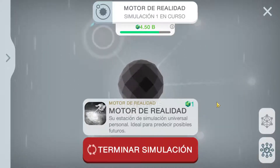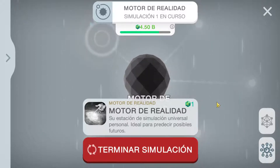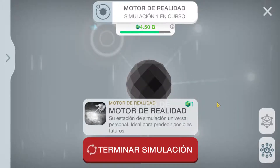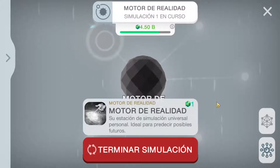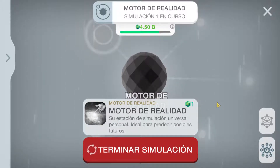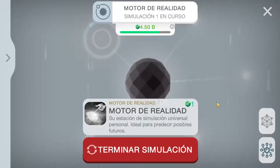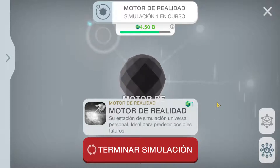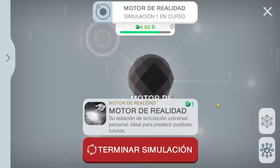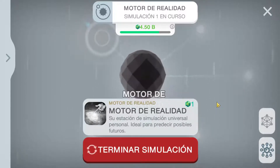Hello and welcome back to the Sail to Singularity series. In this episode we are going to see a little bit about the reality engine. In the last episode we just upgraded the Singularity, but our simulation crashed because we were not being able to give such a jump on the evolution. So as Semblance said to us, we hope that in this new simulation we will be able to achieve the Singularity.